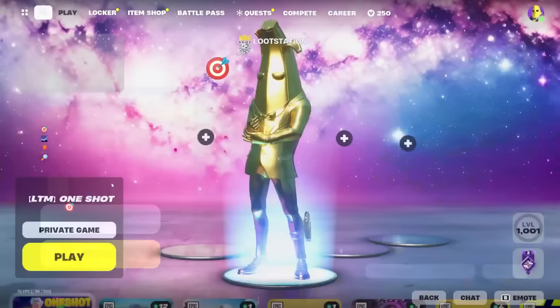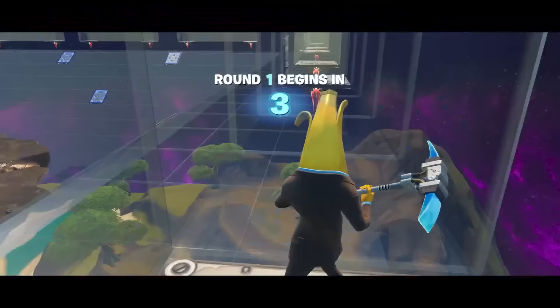You want to go up here and put in this code right here — that's the code right there. Click enter and click on this map right here. Make sure you enter a private game. This is a brand new map for you guys, so hopefully you enjoy. All right, here we go — Overload.